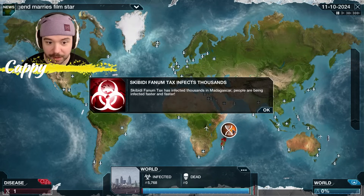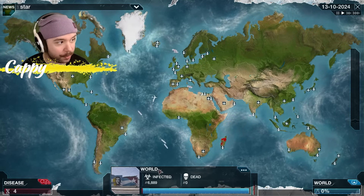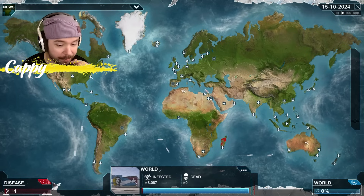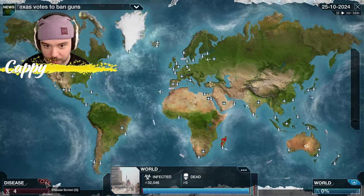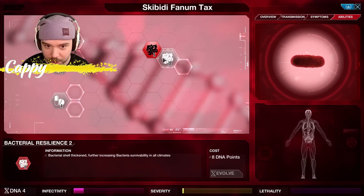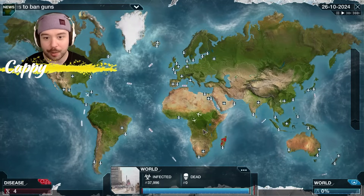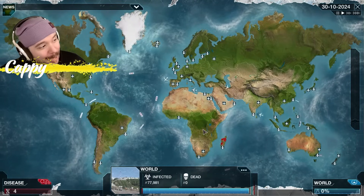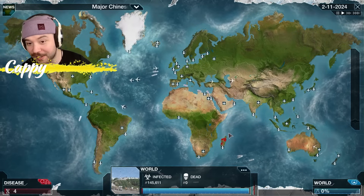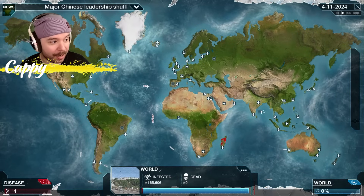Bacterial resistance protects against all climates, which means I don't need to go directly into cold resistance or heat resistance — which is huge. Skibidi Phantom Tax has infected thousands in Madagascar. People are being infected faster and faster. We've got only 5,000 — it's going up. All it is is a rash. Very infectious rash. Don't make any rash decisions, bro. You don't need to cure it — it's a low priority. It's only in Madagascar, dude. They've got hissing cockroaches. They've got 'Move it, move it.'